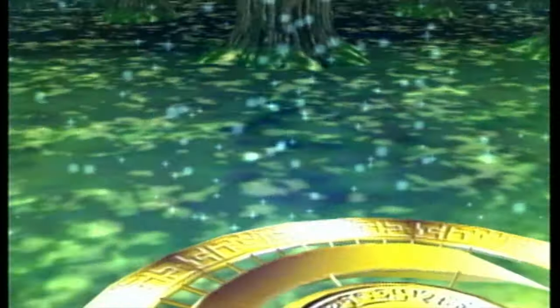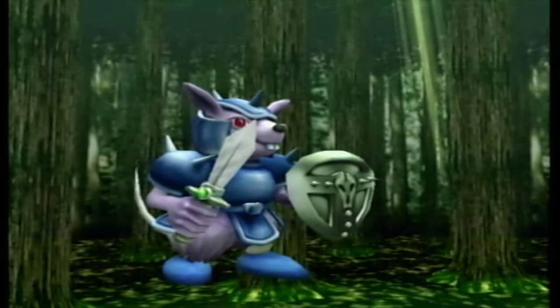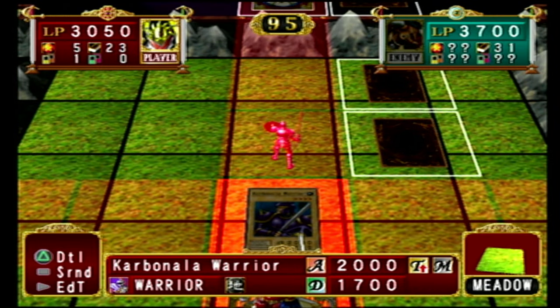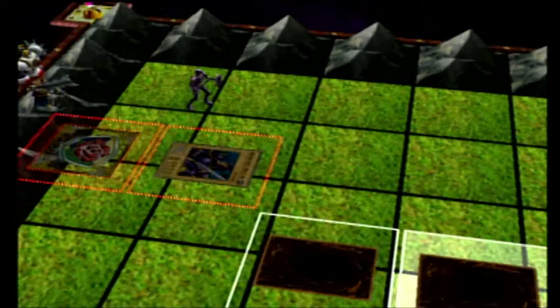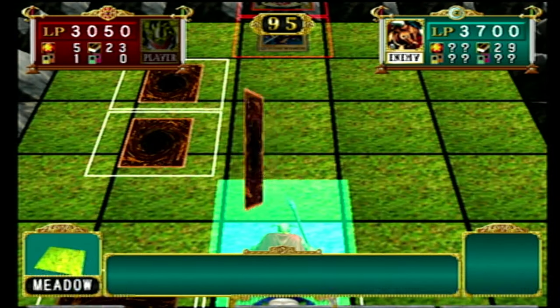A few structure decks like Maiden of the Aqua have this issue and it can deeply confuse a player why they can't make Kairu Shin with the correct materials. Once we do actually figure out our strategy, the game starts to get pretty fun. Most fights will be decided by abusing choke points on the map and using the few removal spells to take out the opponent's big problematic monsters.